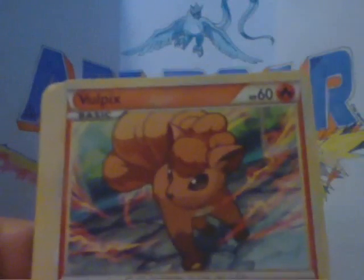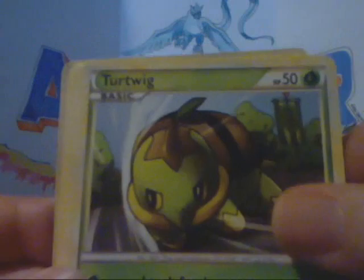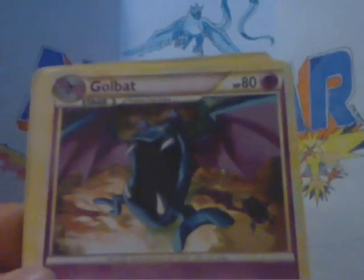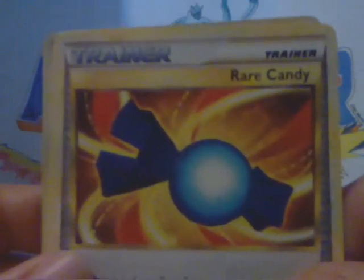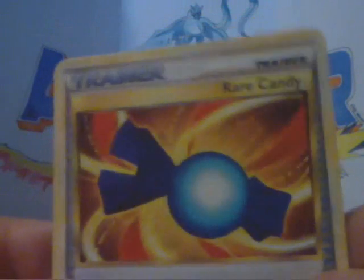It's kind of dark in here. I got a Carnivine, a Vulpix, Natu, Turtwig — one of the best common cards — Marvitar, Golbat, and a Dual Ball. I was really happy with this: I got another Rare Candy. There are a lot of people that want to trade for these — very good card.